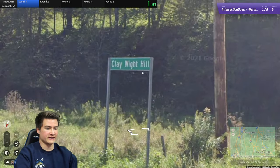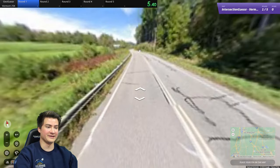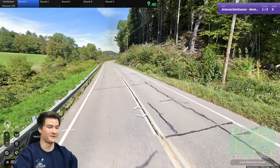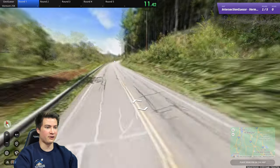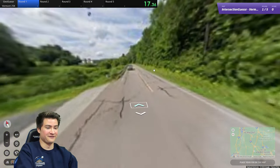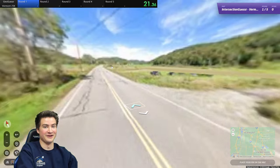Here we go. Starting us out, we're at Clay White Hill. Looks very rural here — Vermont is definitely quite a rural state. Lincoln Farm is next to the right. Looks pretty mountainous and again just very middle of nowhere. I'm going to use the movement trick here and just go down this road as fast as possible, holding down space, and hopefully we come across something soon enough.